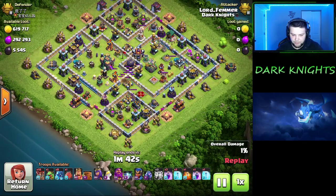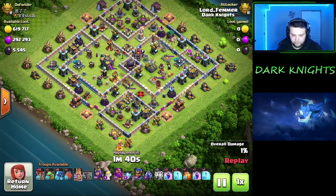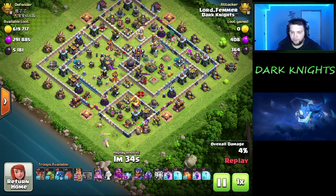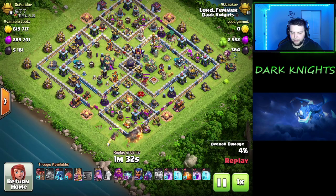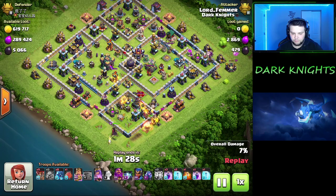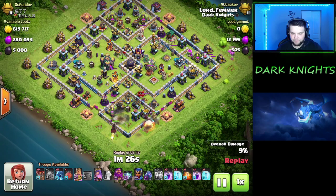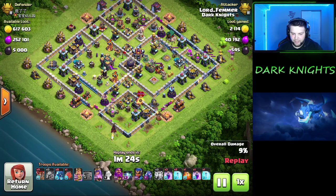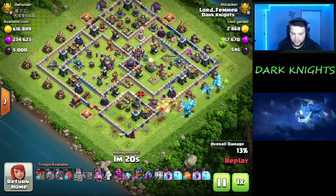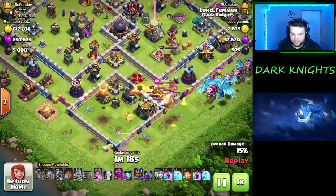First thing we do is just zap off that sweeper so we don't even have to worry about it. We're going to start the heroes, mainly just for pathing. We're going to get these heroes going down on the 6 o'clock. And at 3 o'clock, we're going to get the baby dragon and loons going. King with the yak — the yak's going to help the king step up. Once we get past that barracks, we're going to step up in here.